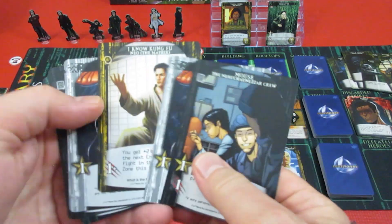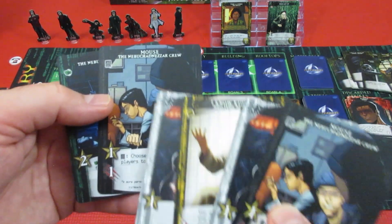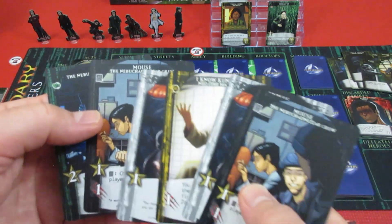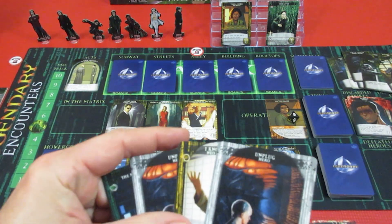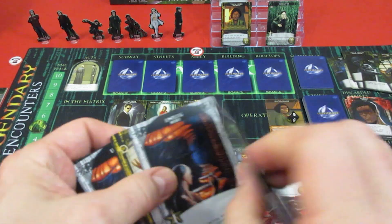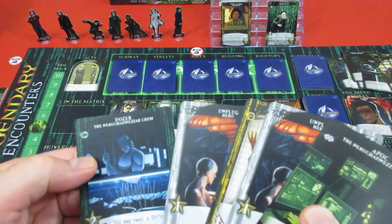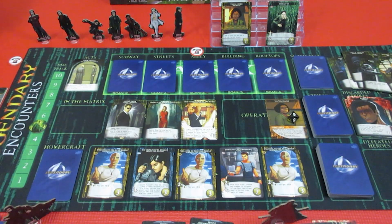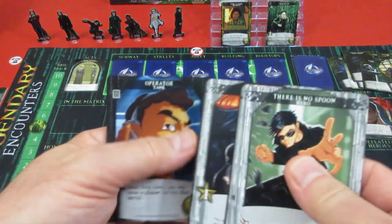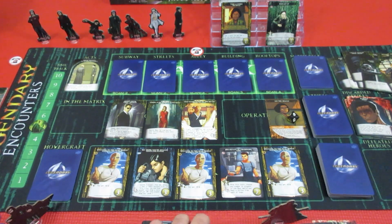He's gonna play his two Mouse cards — one gives synergy. 'Choose any number of players to draw a card.' So by playing those two down, he's gonna choose himself to draw a card, which is — he gets the APOC card! Oh man, that is so good. And Neo gets to draw a card too — Neo really needs to draw a card because he's got a pretty lame hand. And he gets the Tank card.